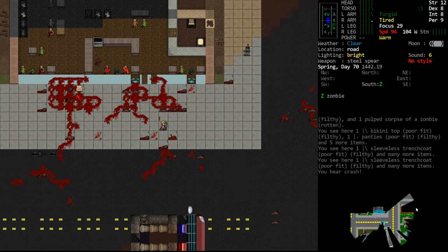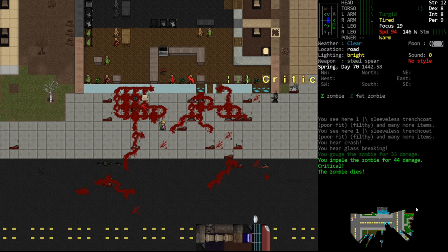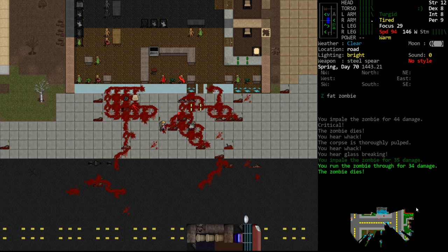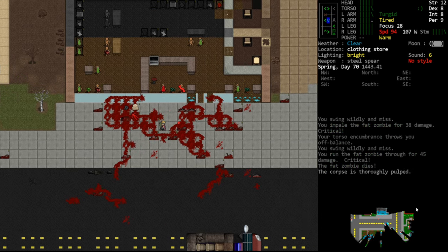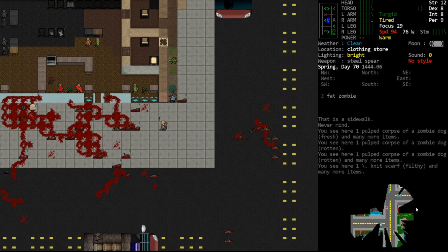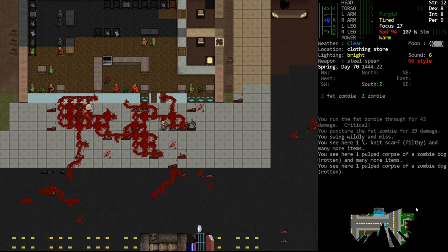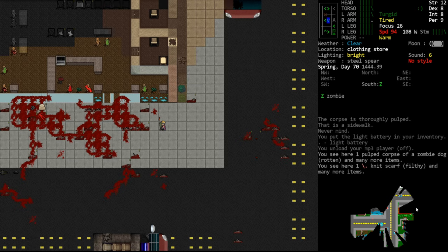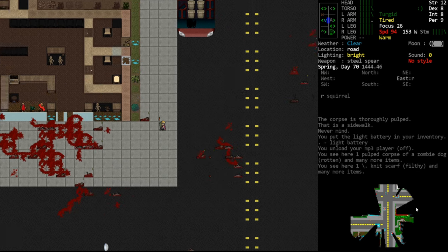If we had a firearm with a lot of ammunition we'd just go up there and shoot them - stand in the street, shoot them, and when they finally broke free we'd either move around so they were still stuck in the chain link fence while we took shots, or just retreat and keep shooting. We don't have to manage stamina when shooting, we just have to maintain enough distance. It's pretty tedious to clear them out but not particularly dangerous. Our spear is holding up great with no damage.